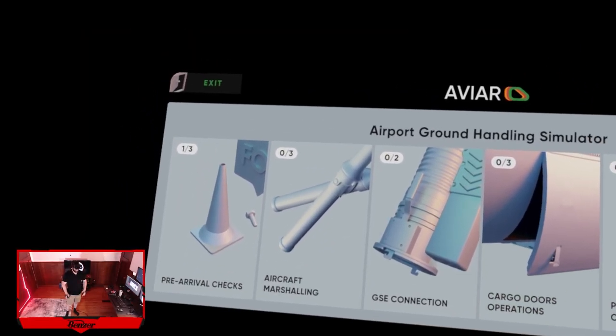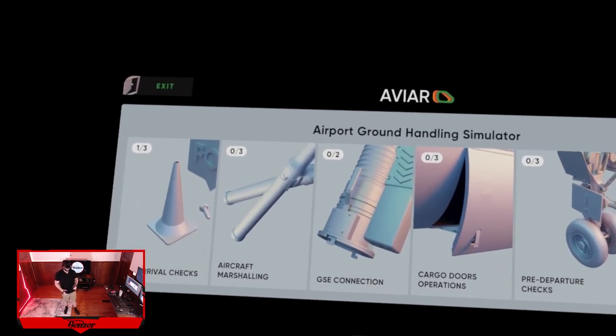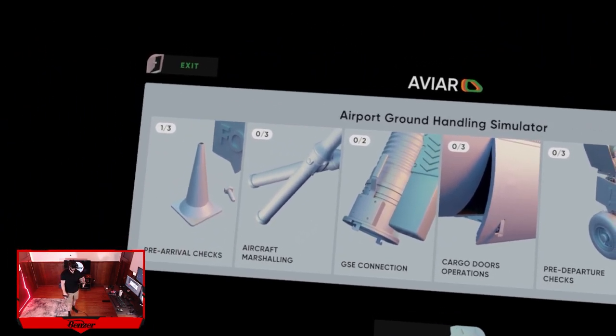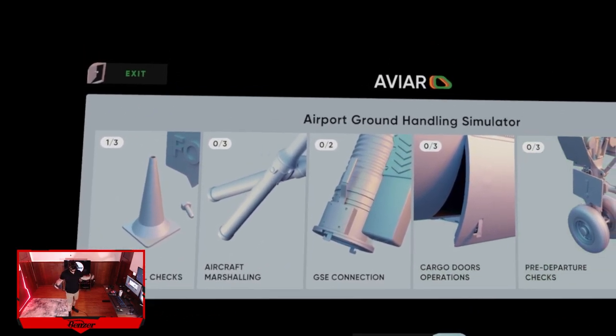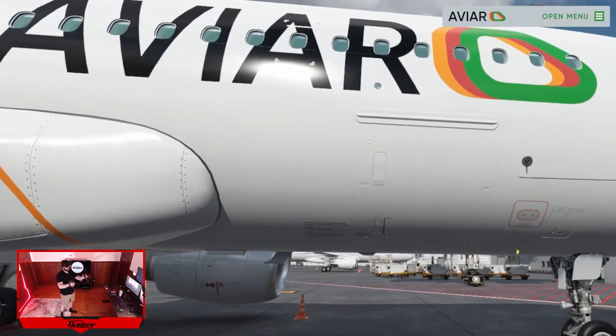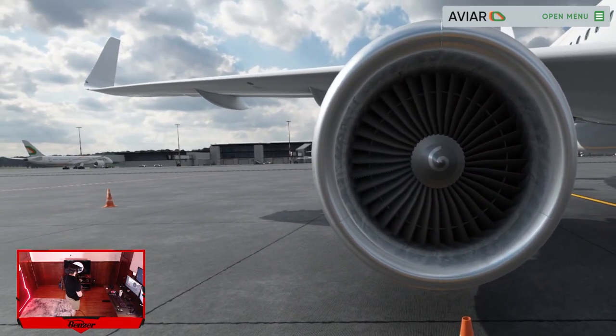Welcome in guys to part four of Airport Ground Handling Simulator VR. Today we're gonna go over cargo door operations. As always, we're first gonna take the tutorial, make sure we know what we're doing, and then we're gonna see how well we do on the exam. We are on the ground here getting ready to start the tutorial. We got a big old jet engine here to our left — that thing is huge. We're doing this on a narrow body A320, doing the forward door. We also have the bulk door that we can do as well.